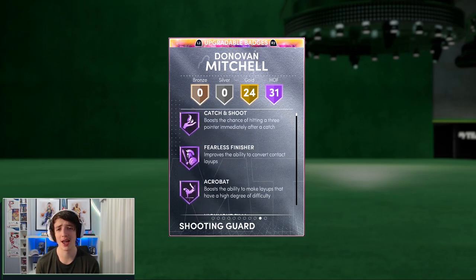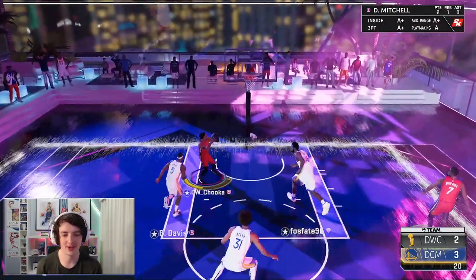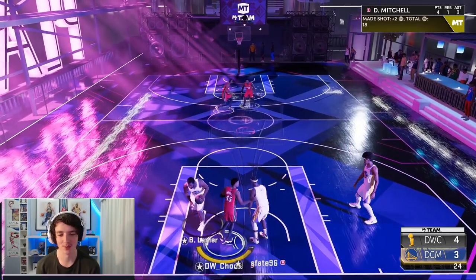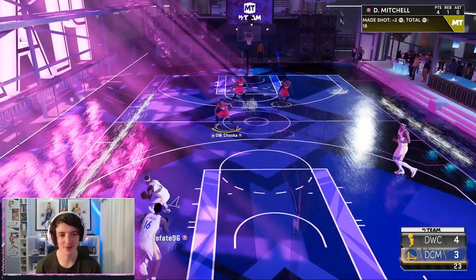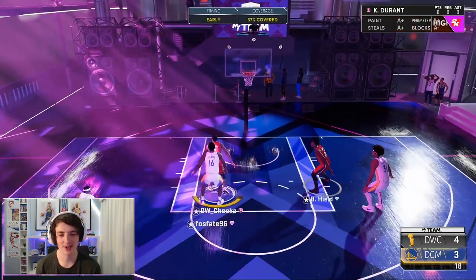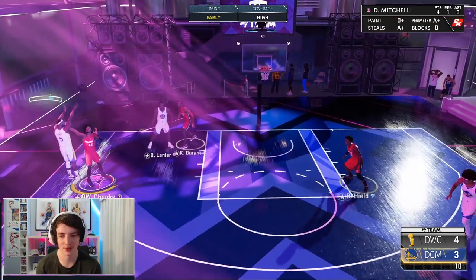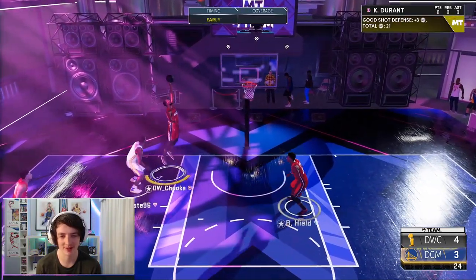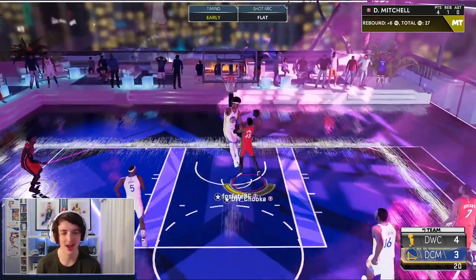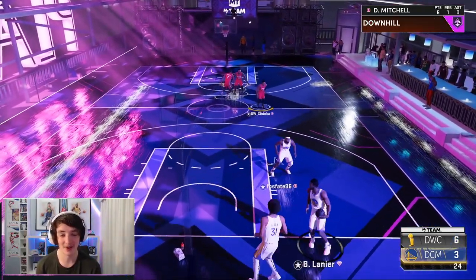We'll jump into a Triple Threat Online game and see how well this Donovan Mitchell can go. Baron Davis is falling asleep on the showtime dunk. There's the Aaron Gordon dunk from the dunk contest — goes for Donovan Mitchell. This card is very, very nice. The one thing I am noticing though is he gets very, very tired very quickly. I didn't check what the stamina was, but I'm not sure if it's in the high 90s like the rest of the agility stats.